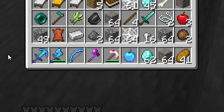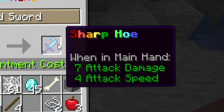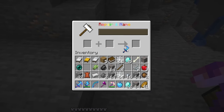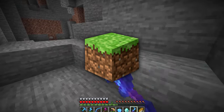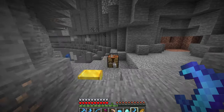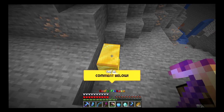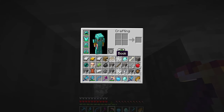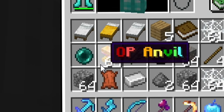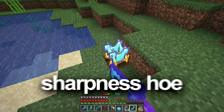I also combine a diamond sword and a diamond to get a sharpness hoe. Since it's a hoe, I'll need dirt and grass to use it — so we head to the surface. Wait — mining a block with God's pickaxe gives me a full stack of op anvils! That's incredible.